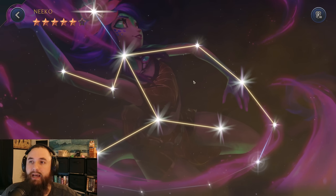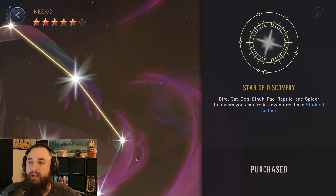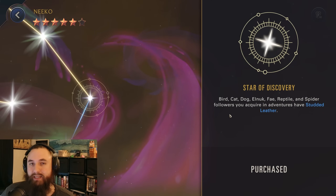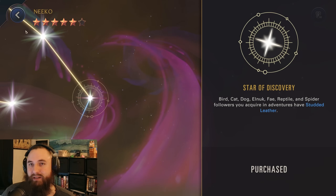If you take a look at the Niko constellation, the 5th star is over here and this upgrade is locked behind it — so you have to actually get to the 5th star in order to even get this upgrade. Sadly, another star of discovery that is bugged. Last month we discovered the Aatrox one that was bugged — his equipment that he got through adventures not getting that phage. That one got fixed, and hopefully this one can get fixed as well.